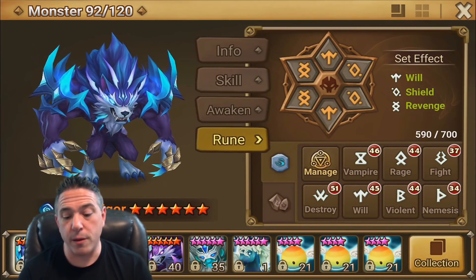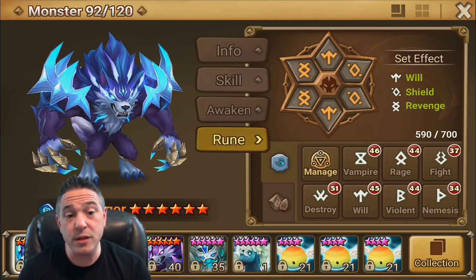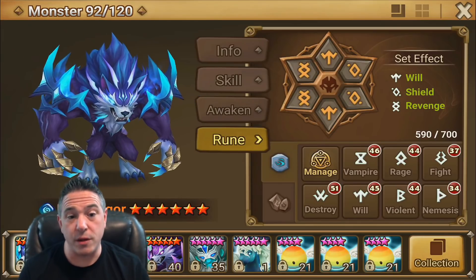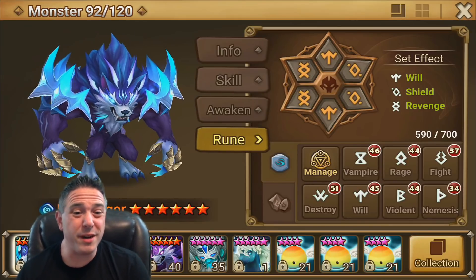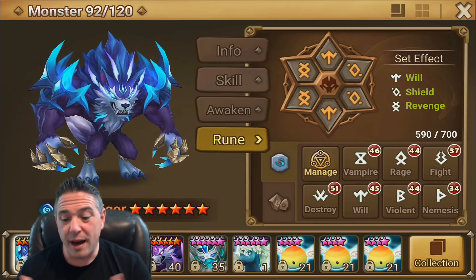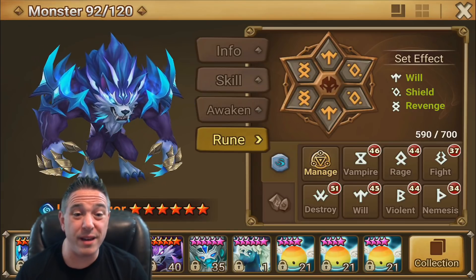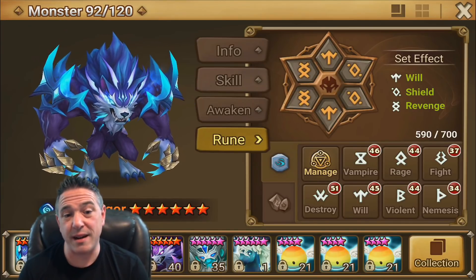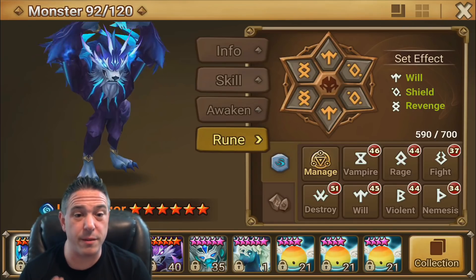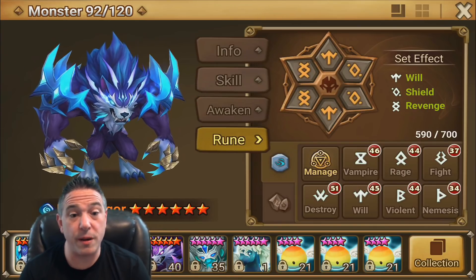So how do you rune Vigor? My runes are not very good. The ideal runes, especially for Siege Defense, are going to be Violent Will. If you can't get Violent Will, then Violent anything is going to be fine. Because his skill 1 is just doing a heal block, it's not essential to add Revenge. You could go Violent Blade, Violent Energy, or Guard, because he is a very stat-hungry monster. If you can't get Will runes, you could use sets that boost his stats — a Violent Shield would also be helpful depending on which comps you're using him with.